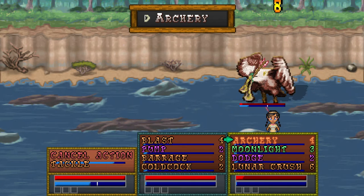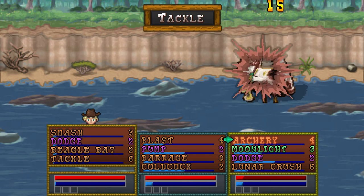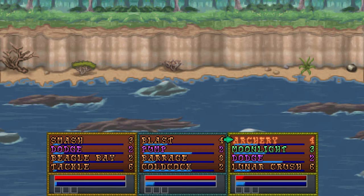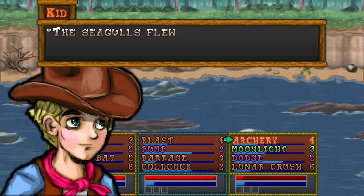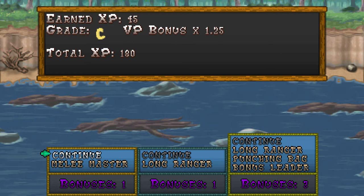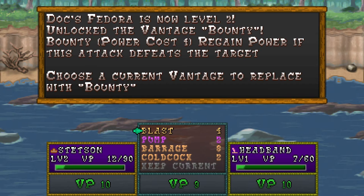Blast him! And then the tackle should be able to take him down. Bam! Fifteen damage in the face! Seagulls flew away to find a new source of food. That's right. This is my food that I'm not gonna eat — you get out of here! And we gotta level up for the fedora. Now we've got Bounty — regain power if this attack defeats the target.